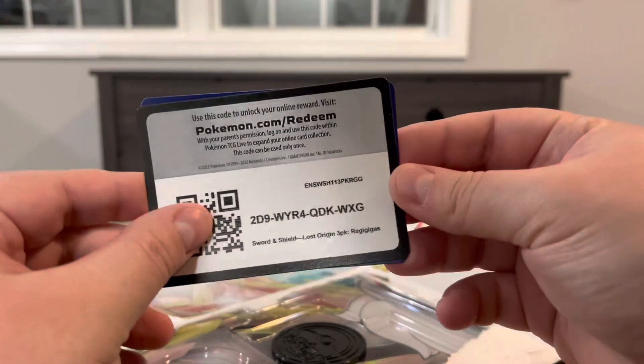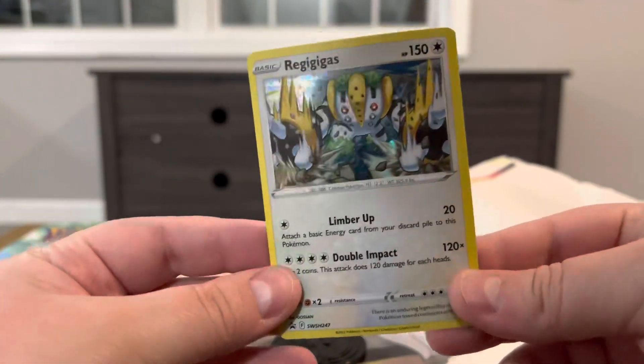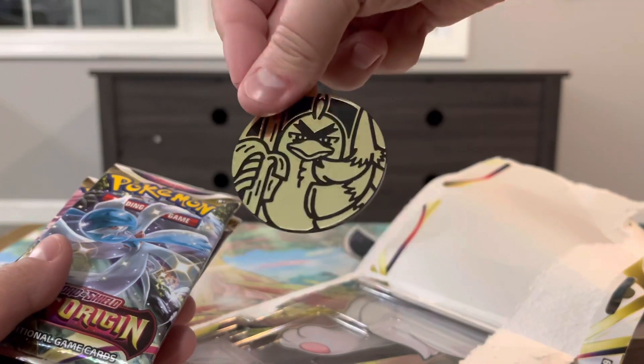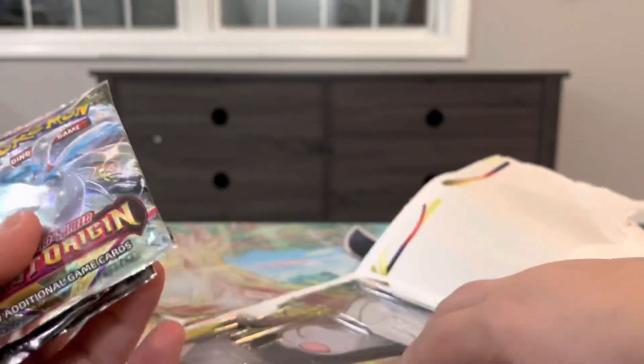We got the code card there, and we got our Reggie Gigas right there. Also comes with a Surfreshed coin and our three Lost Origin packs.